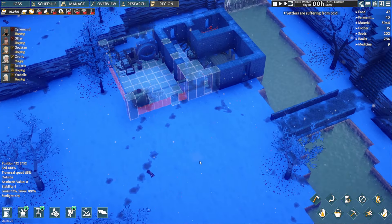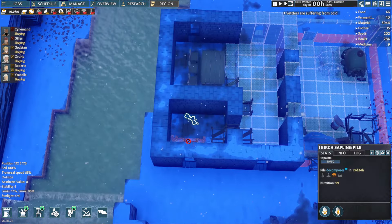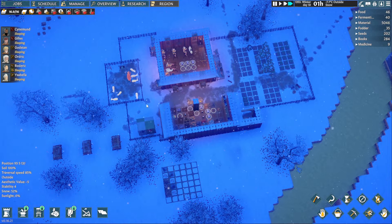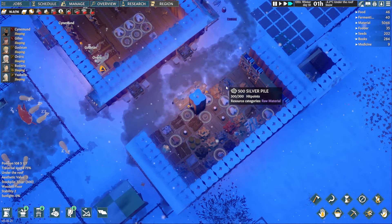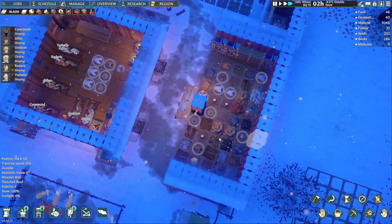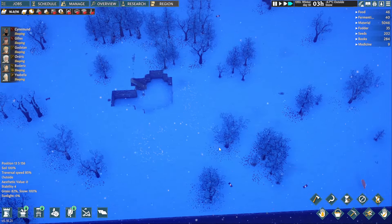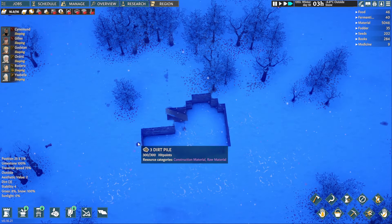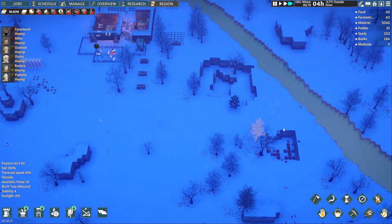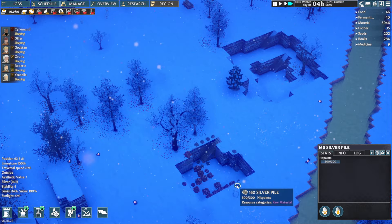This also needs a bunch of lights in here. How am I doing on limestone? 151 — I do need more limestone, which is from over here, that I need to dig out. Got a bunch of iron and a lot of gold, and some dirt and silver.